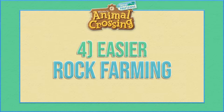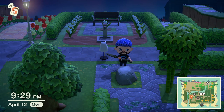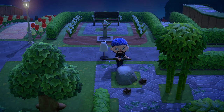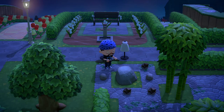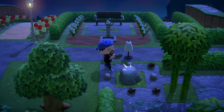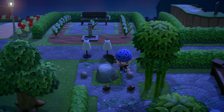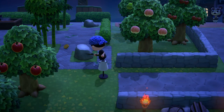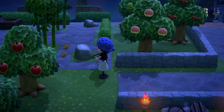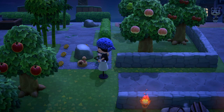Number four: rock farming gets much easier. This is a very nice side effect of having all your rocks in one place — it makes farming them and looking for the various rock materials much easier and more time efficient. In New Horizons, your island can have up to six rocks and they're all destructible. Each day, five of the six will produce crafting materials like stone, clay, iron nuggets, and, when you're lucky, gold nuggets. The remaining rock will be your lucky money rock of the day, which rewards you with bells when you strike it. So from the moment you have all your rocks in their final position, mining them each day gets much easier.